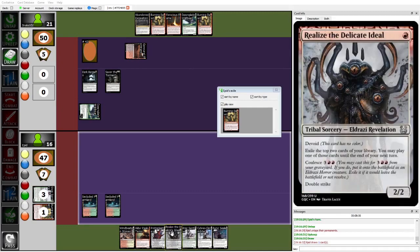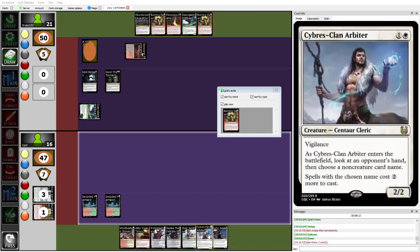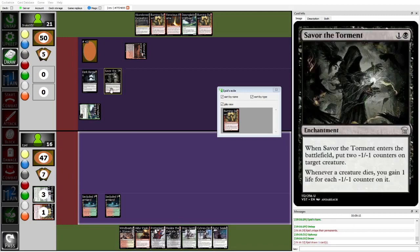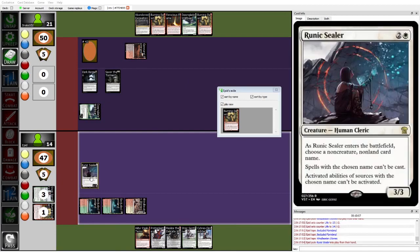Epid has some choices — can definitely Realize a Delicate Ideal first, check out what they have, maybe hit a 2-mana spell, and then play either Arbiter or Stoic Sentinel afterwards. The problem is the Sentinels and Arbiters kind of insta-die, so you really don't want to play them, because Savor the Torment plus Dawnglade Wildbear is about as close to a lock as you can get for mini-creatures. So Epid is playing the biggest creature they can right now — the Runic Sealer.